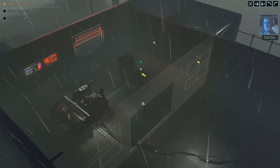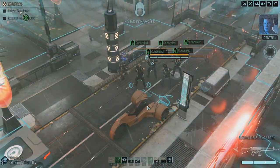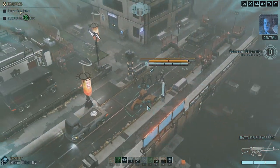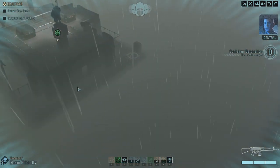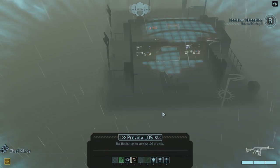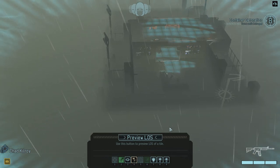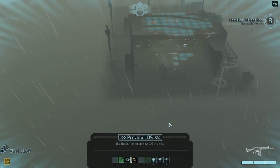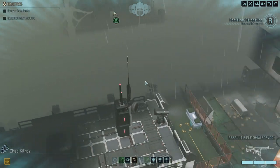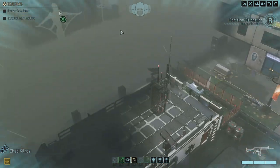Menace 1-5, we've got a bead on the Advent data vault near your position. Be advised, self-detonating charges are in place at the target. Move to disarm and extract the package before its contents are destroyed. Using our line of sight preview, it looks like it'll be possible to get eyes on this objective from outside the building. We're going to need to take this building as a base of fire quickly — we've only got eight turns to grab that.